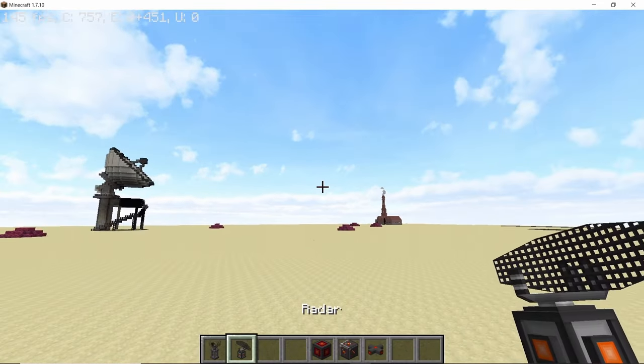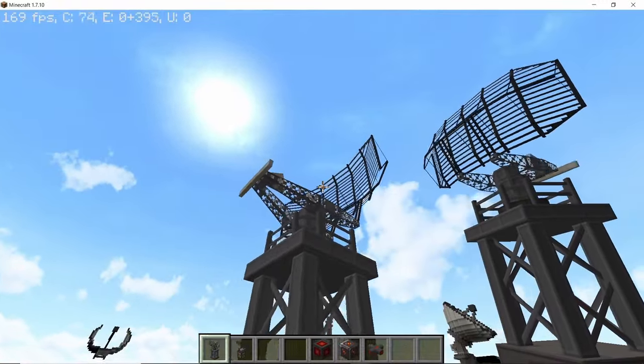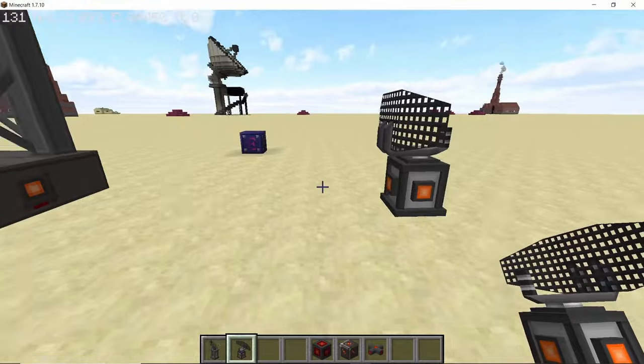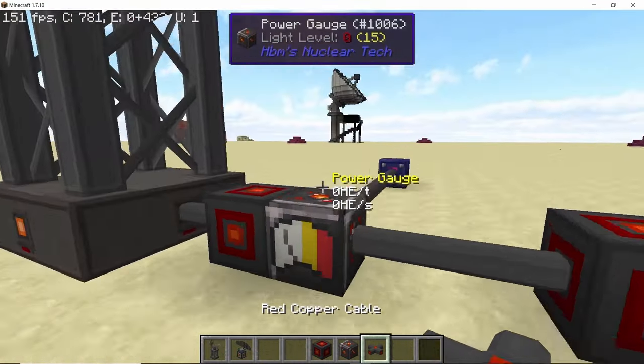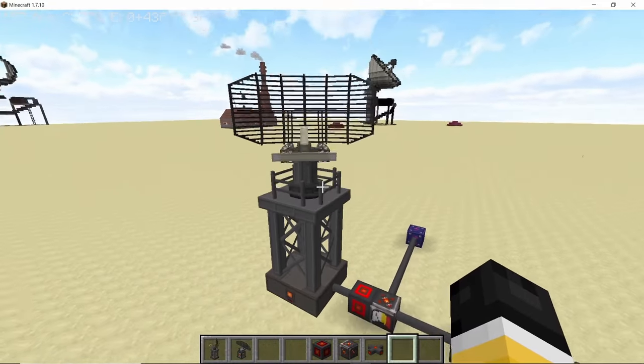Let's start with the large radar, a multi-block machine which is a much bigger variant of the smaller radar we had before. It looks extremely cool and I think it is a must for every military base you are going to make in this mod. You can supply it power from external cables or from the inside using self-charging batteries, and once activated it's going to look something like this.